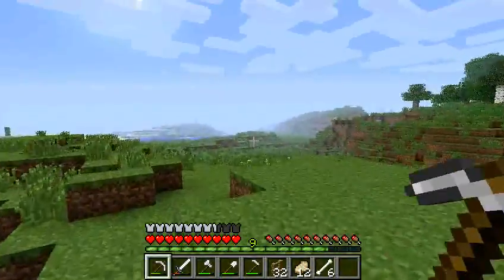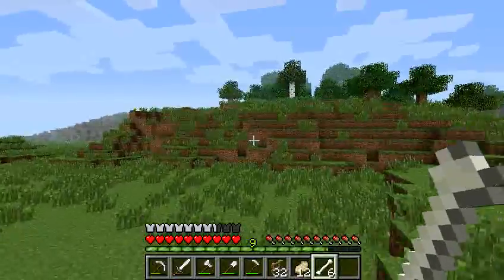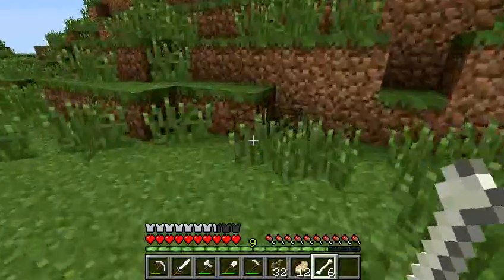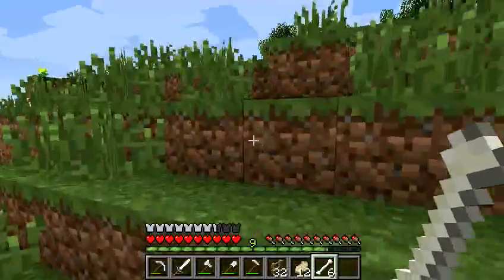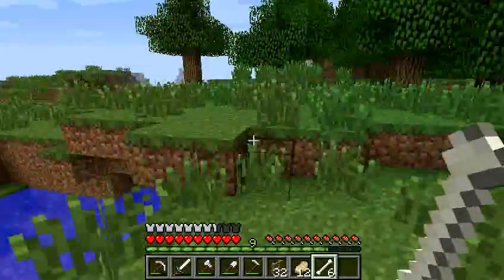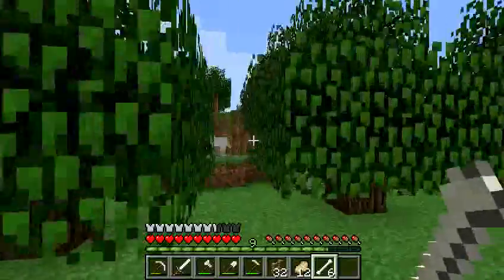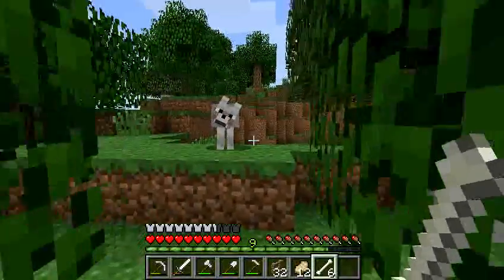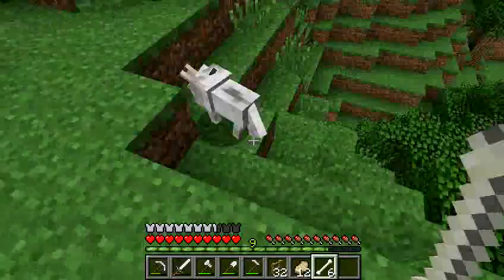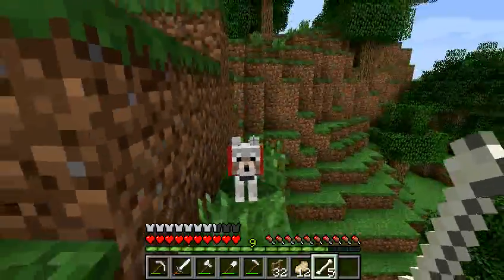Now let's find a wolf. Let's look over here — right there! If I find a wolf now, this video will be really short. Wolfy, oh there it is! Oh no no no no. Okay, now right click — there you go, you got him.